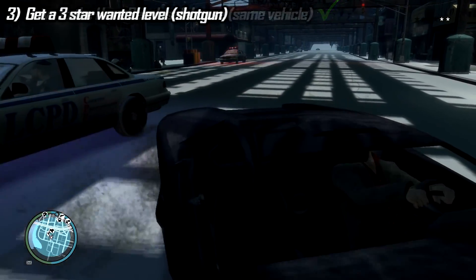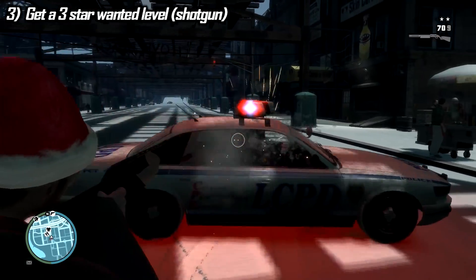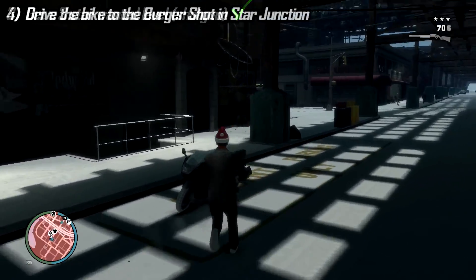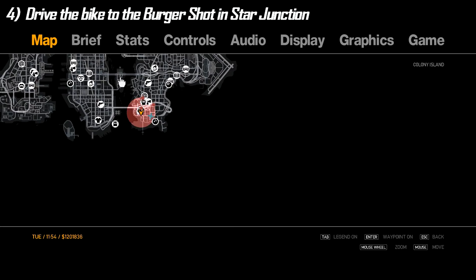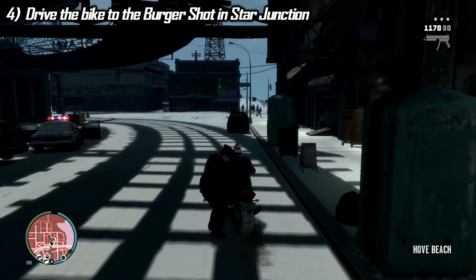I decided to just crash into him because that's the fastest way of stopping. So I have to increase my stars to 3 with a shotgun. I made sure to shoot the police officers, and I also have to shoot this approaching guy — actually no, I won't shoot him. Good.